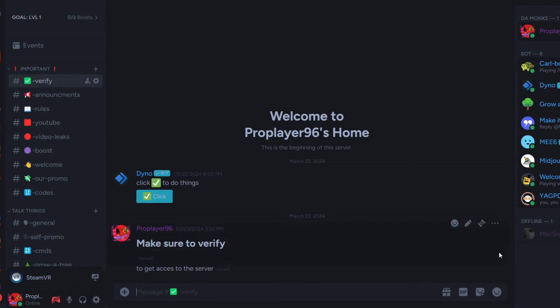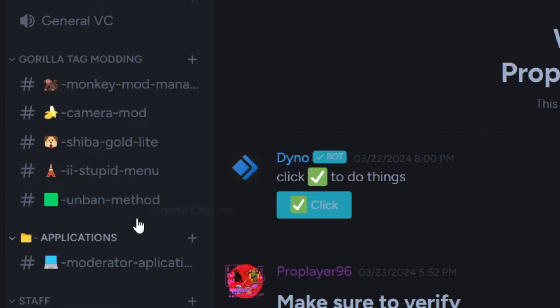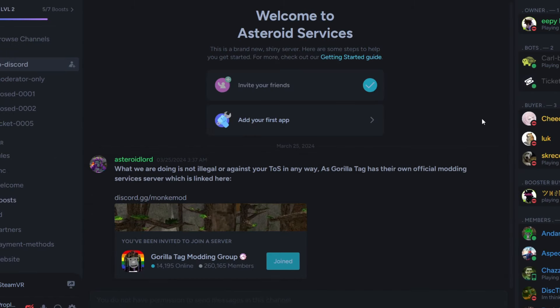I am banned. So to get unbanned, you have to join my Discord server, verify right here, and then once you see all of these options, you have to scroll down until you see 'unbanned method.' Click it, and then you see this Discord server — click that.